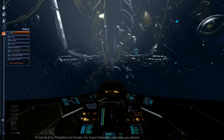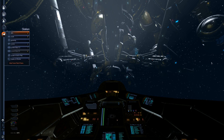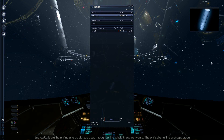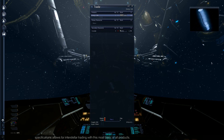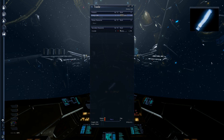On behalf of our president and senator, the Argon Federation welcomes you aboard. So this is the Argon Federation — if I do missions for them or trade, my reputation with this faction will obviously increase and I'll get more missions. These energy cells are the unified energy storage used throughout the whole known universe; the unification of the energy storage specifications allows for interstellar trading with this most basic of all products. This is a very complex and deep game with a very steep learning curve, and I've never played one of these games before, so I need all the help I can get.